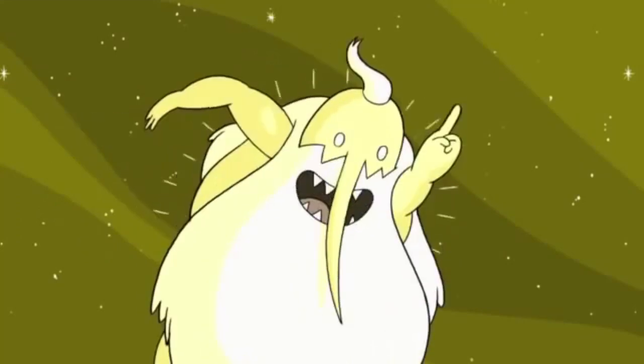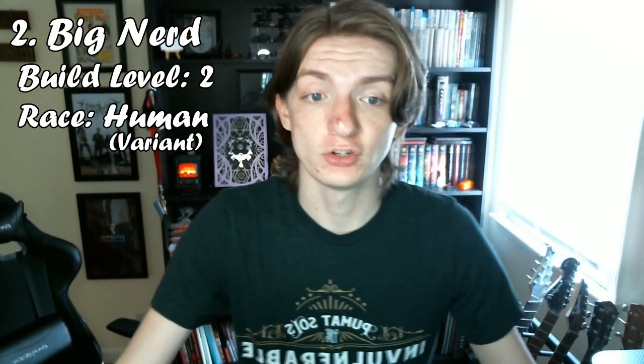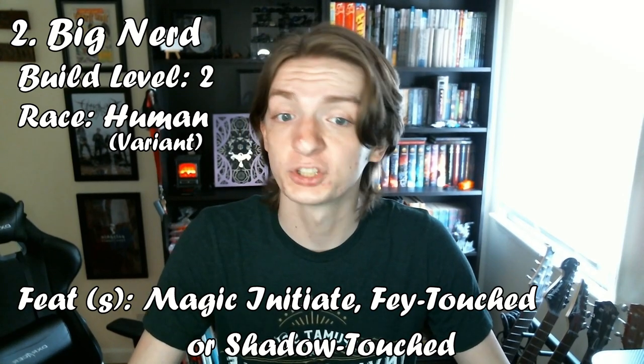Number 2 is a level 2 character that I've dunked on by calling... A Big Nerd! First, start by going with Variant Human again — this is the last one, but at such low levels, feats are the easiest way to ultimate power. The feat they can take can be any of Magic Initiate, Fae Touched, or Shadow Touched.